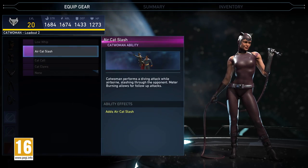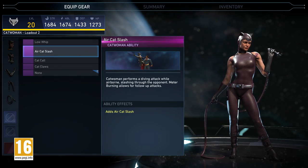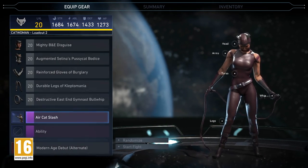Advantages are earned beyond physical gear. Augments, abilities, and special moves are granted after key achievements.